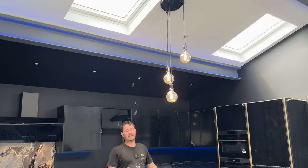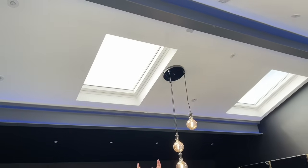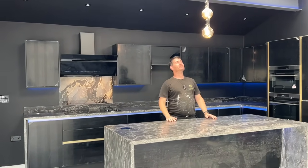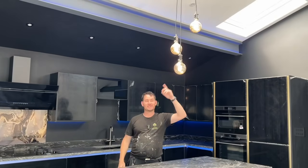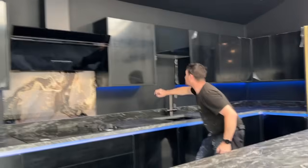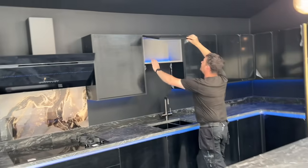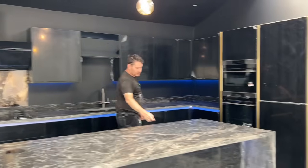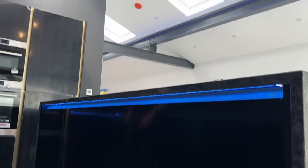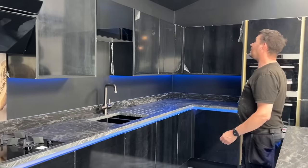Yorky decided he wanted a light above the island, but dead centre would crash into the Velux, so it's placed ever so slightly off by a few mil. The customer got this light — it's WiFi so you can change colours and all sorts. We've also put LEDs under the cabinets, run through the glass panel so you can see them, and LEDs under the island on both sides.